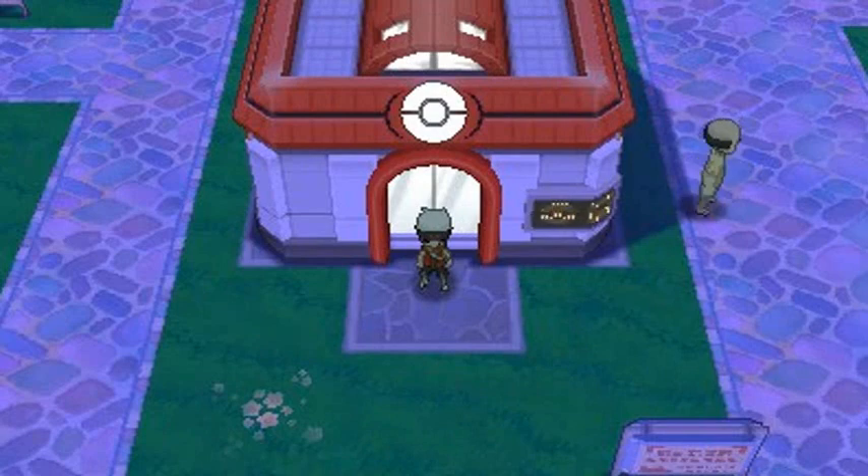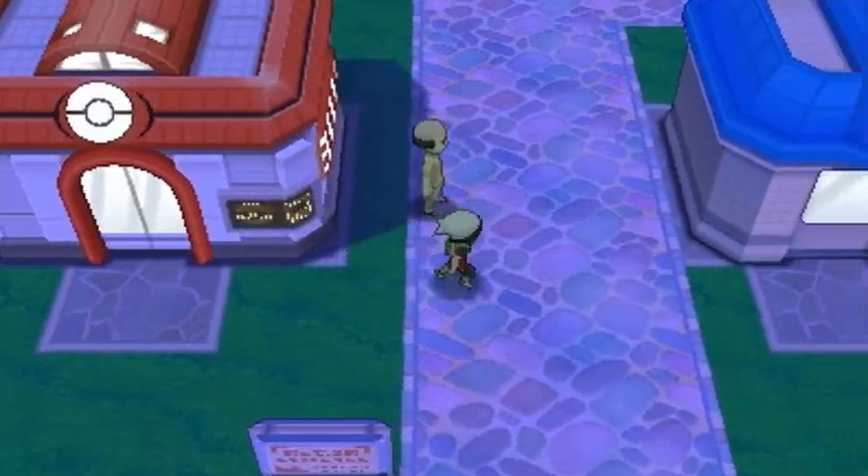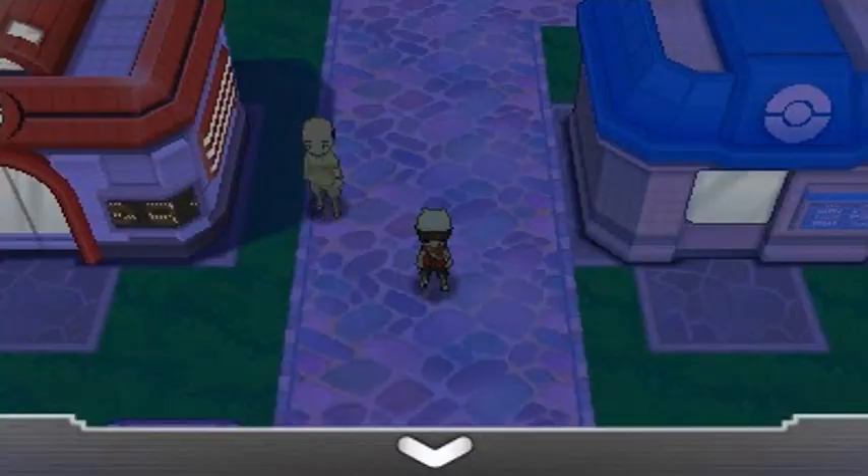What's up guys, it's me your host Draven, and welcome to another episode of our Pokémon Omega Ruby walkthrough. In the last episode we finished our sea conquest from Route 104 to 109, and now we're going to be going into the Trick House for the third time. I did bring along a few old teammates for this occasion.